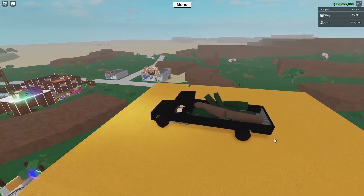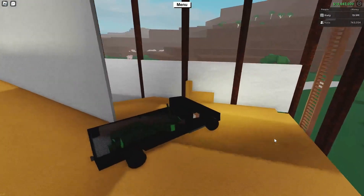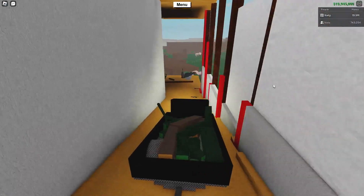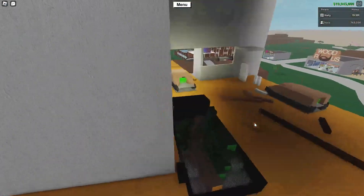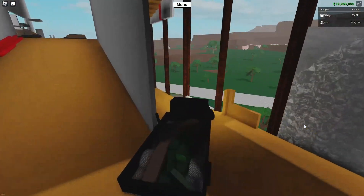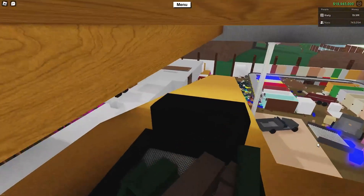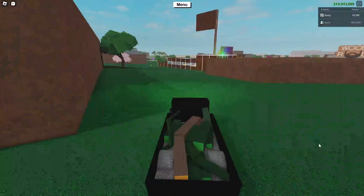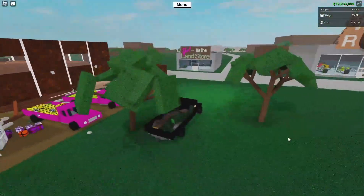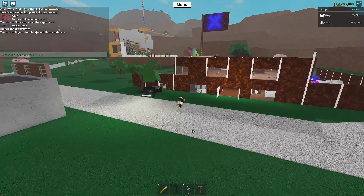When you roll down the ramp you gotta press D. It's not that easy though — it's really difficult to do. I don't even know if it's possible to build one that's completely automatic, because the physics in this game are so old. It's gravity — it probably never will be automatic. I'll probably just let anyone use it for free.